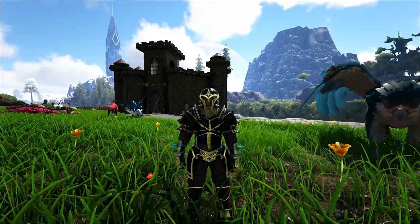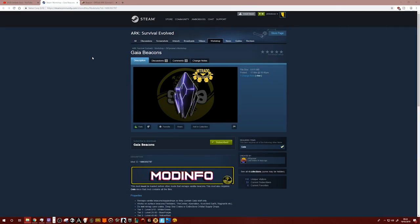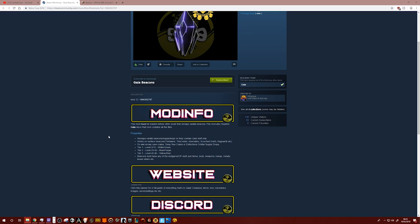So this is the Gaia Beacons page on Steam, and as you can see I'm already subscribed to it. It's been put onto my Patreon server and we shall have a look at that shortly and find out what's in the drops. We'll have a little overview. This mod must be loaded before other mods that remap vanilla beacons, which makes sense because it's basically going to override all the vanilla beacons.